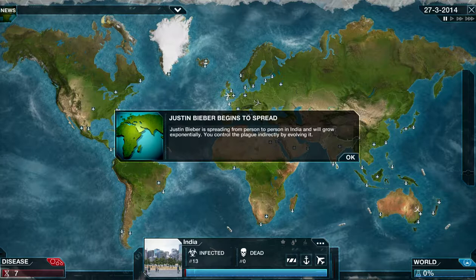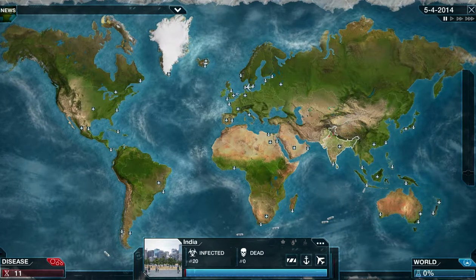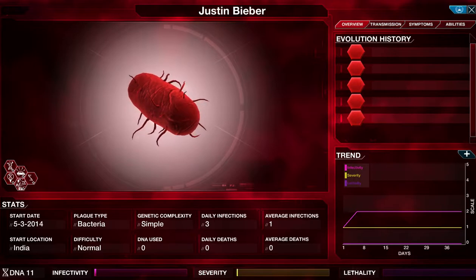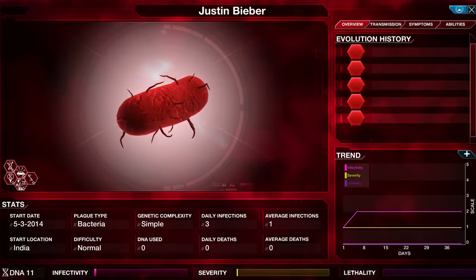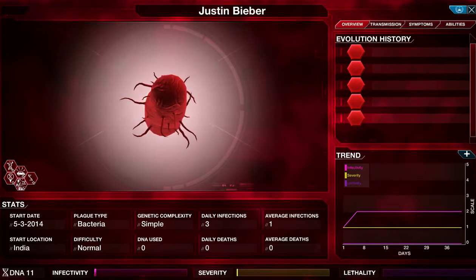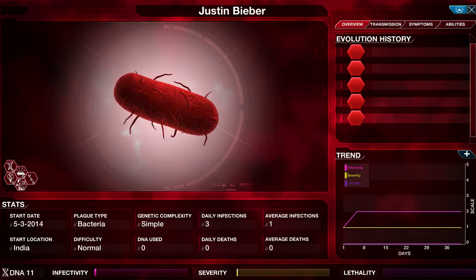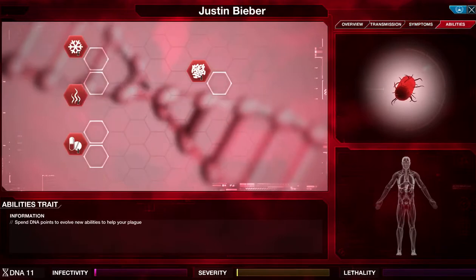You control the plague indirectly by evolving it — you specialize it against certain effects. For example, if you start in a warm region and most of that area is taken over, you can evolve different abilities to fight it elsewhere. Now, the main evolution menu shows you your start date, average infected, daily infections, and a trend graph. You have three bars: infectivity — how far it spreads; severity — how dangerous you are to the populace; and lethality — how deadly you are. Severity affects how fast authorities try to cure you.